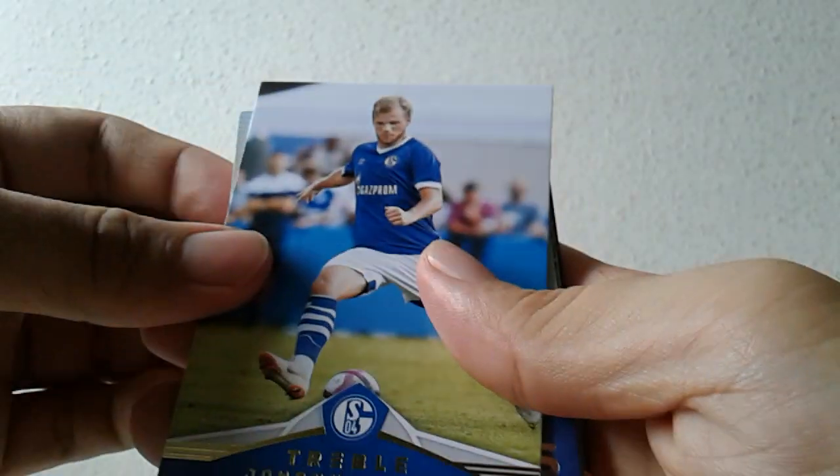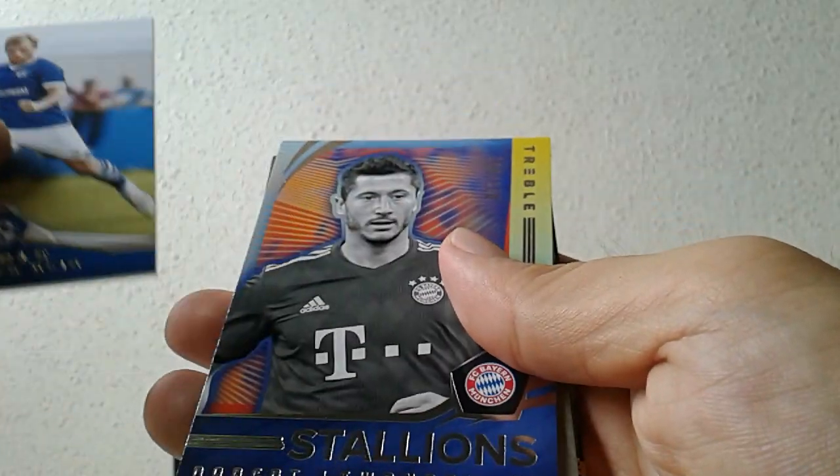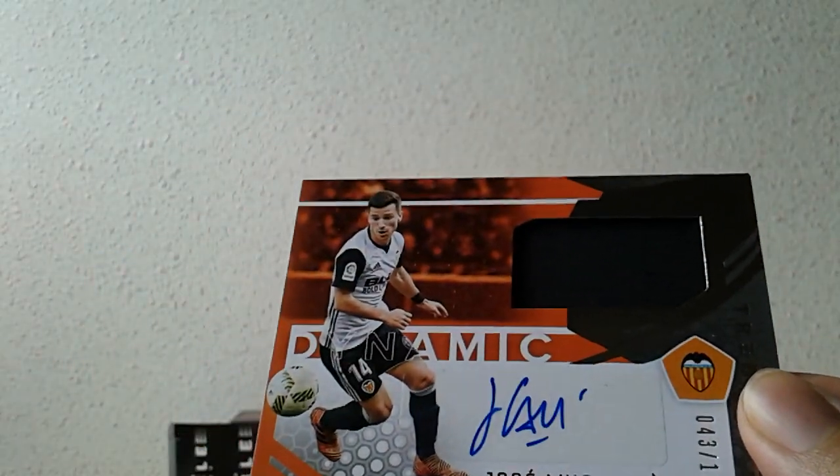Last mini box — the Neymar. What a way to start the new year. I was actually preparing thinner top loaders — didn't expect this to come out. Just fantastic. The second autographed hit is a Jose Luis Gaia — pretty underwhelming signature to come with the monster hit. I got him before already from Black Gold, also Valencia. So no new autographed additions to the collection, but you know what, I don't really care.